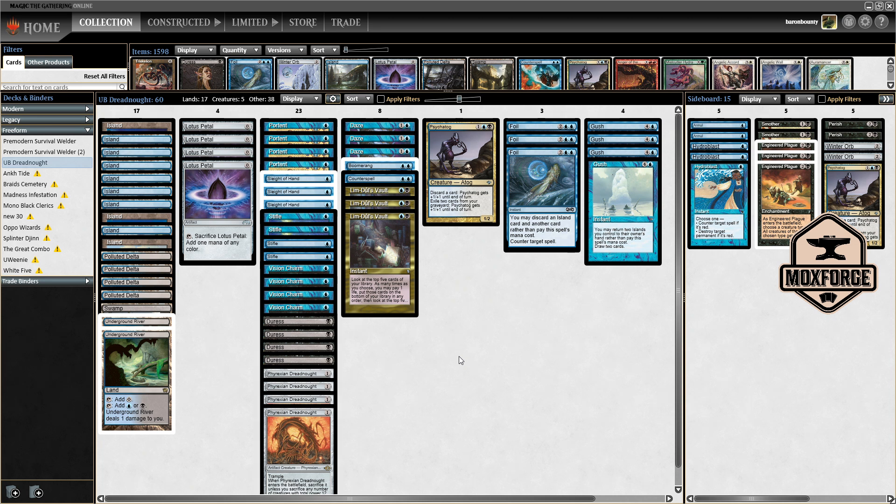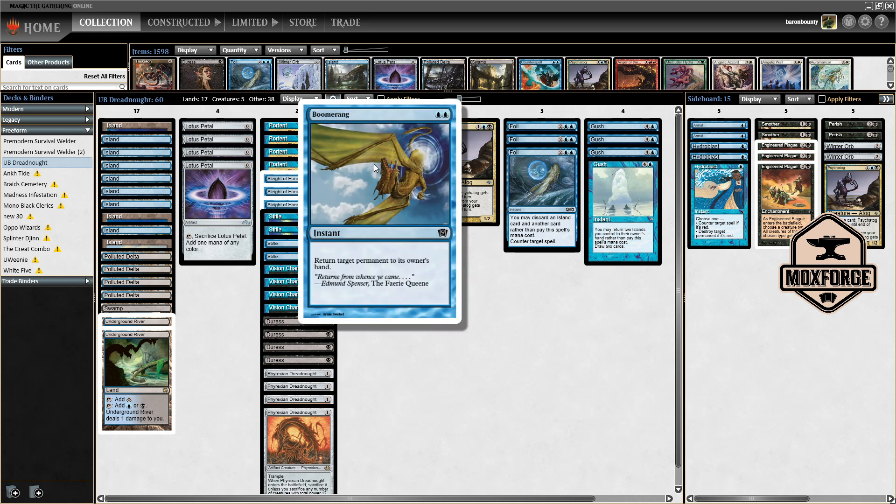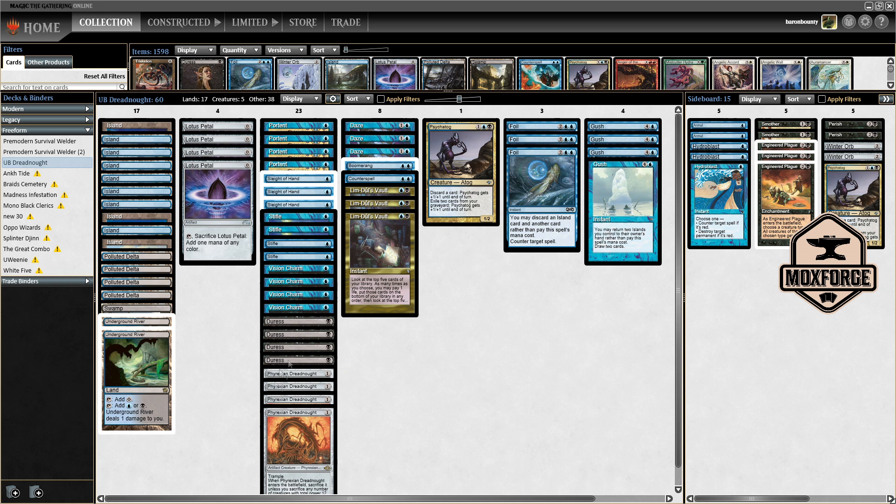This is one of the faster builds and therefore we are playing four Lotus Petals. Beside that you have just one Boomerang to bounce annoying cards like Humility or Meddling Mage, and one Counterspell — so this is like a combo deck in this kind of build. From the sideboard you have Engineered Plague, Smother, and Perish, which are pretty strong. Even if the cards are expensive at three mana, you have the ability to put them out early due to the Lotus Petals, and because you have so many cantrips and Lim-Dûl's Vault you will be able to find your sideboard cards better.